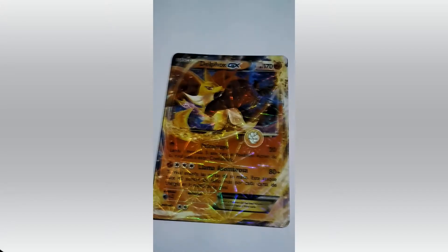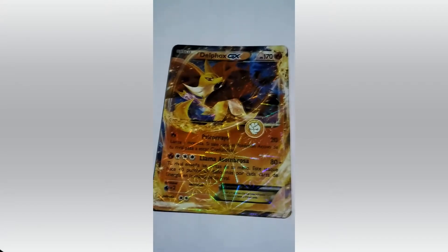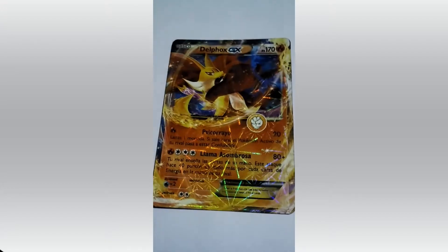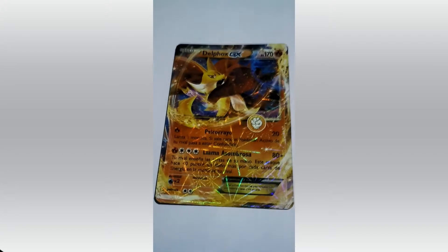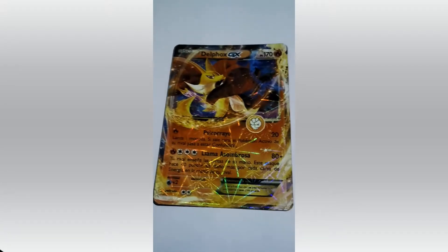If you see Pokemon XYZ, then you might know this Pokemon. Fennekin and its last stage — it's Serena's Pokemon. That's Delphox. HP 170. Attacks: Piscario and Llama Asombrosa. Ash gets a fire attack from this Pokemon.